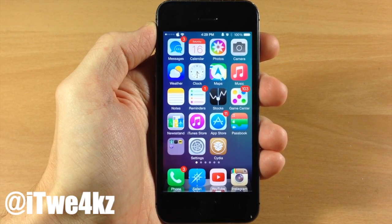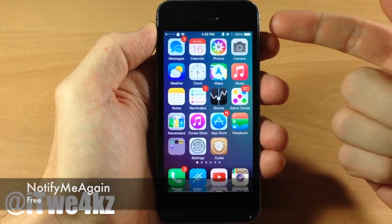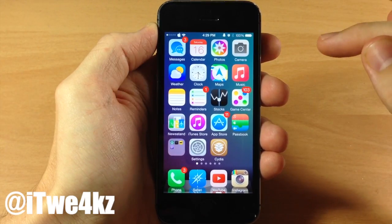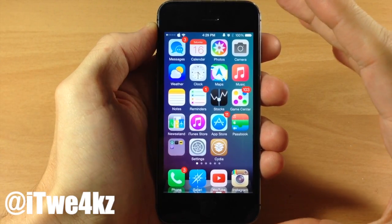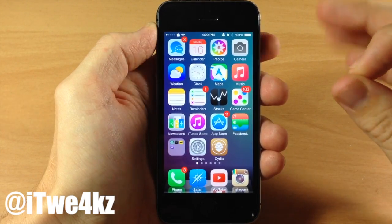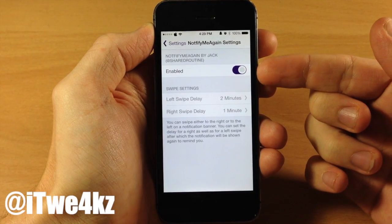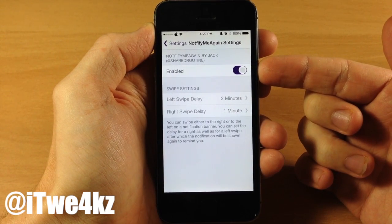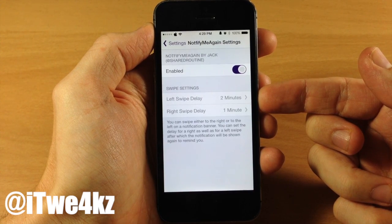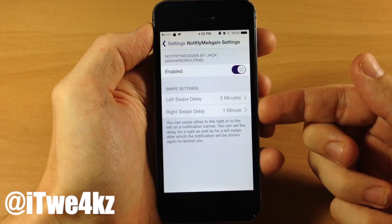The first tweak I want to talk about is called NotifyMeAgain. What this tweak does is when you get a banner notification, you can either swipe to the right or swipe to the left on that banner notification and it's going to remind you at a certain time period that you set within the settings. Going into settings, you need to enable this tweak within the settings panel. Below that you have your swipe settings — swiping to the left delays the notification for two minutes, swiping to the right delays it for one minute.